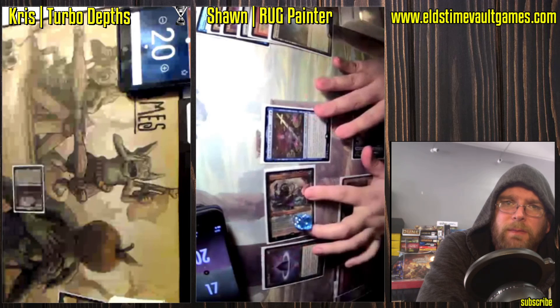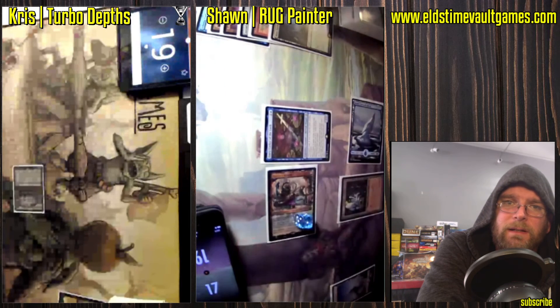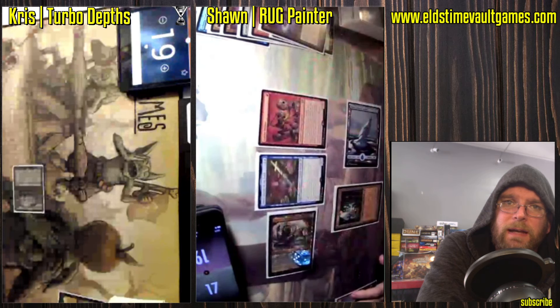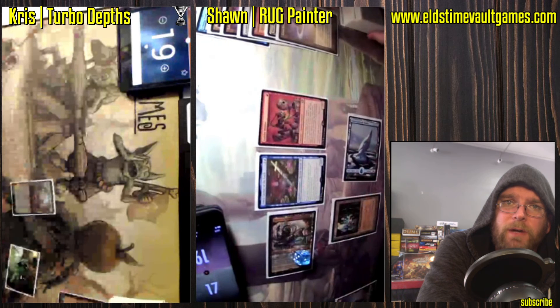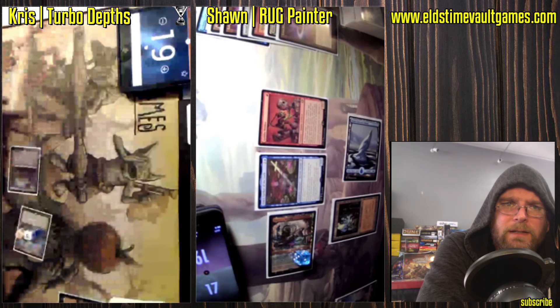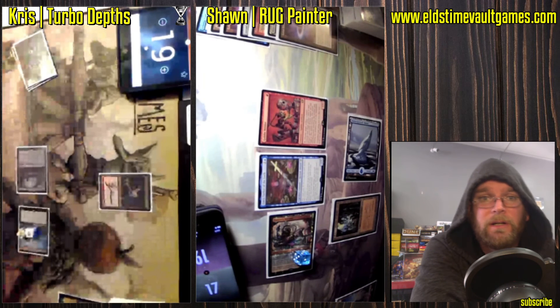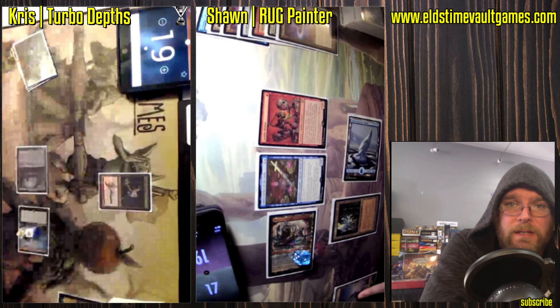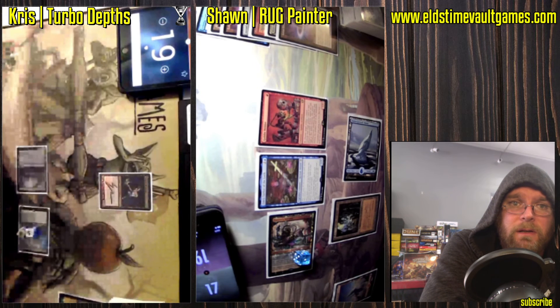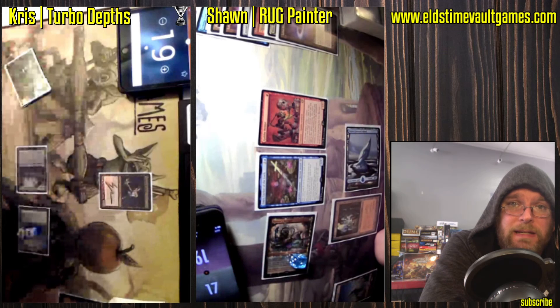Emery showing up milling some cards and looking to be put to work. Painter Servant turning sideways, getting in some damage. Now Goblin Welder off of that Lotus Petal — might as well, you've got an Emery ready to recur that. And we've got a Vampire Hex Mage here.